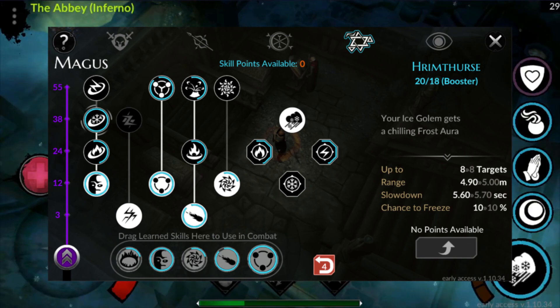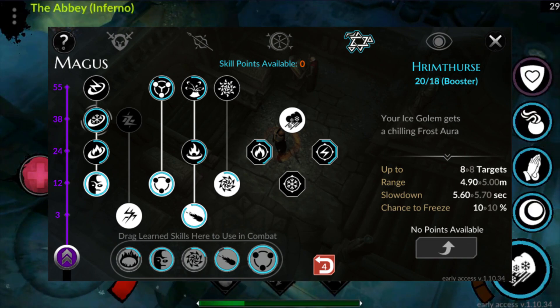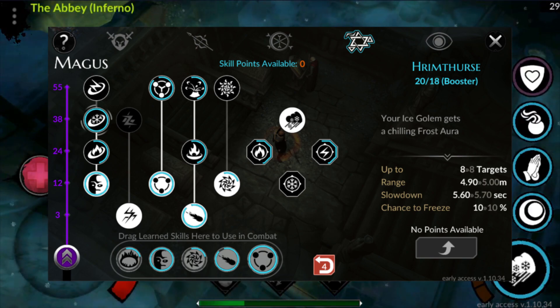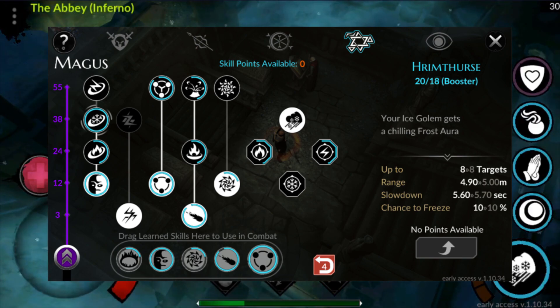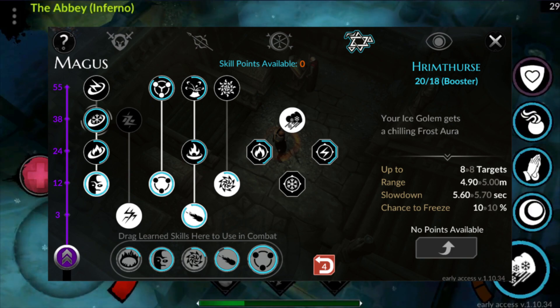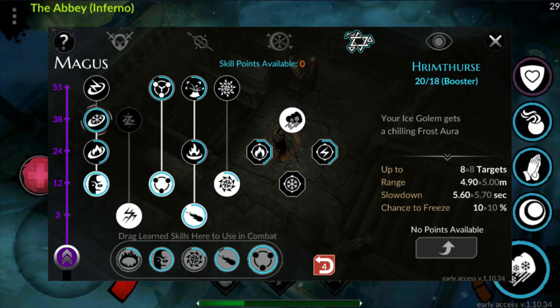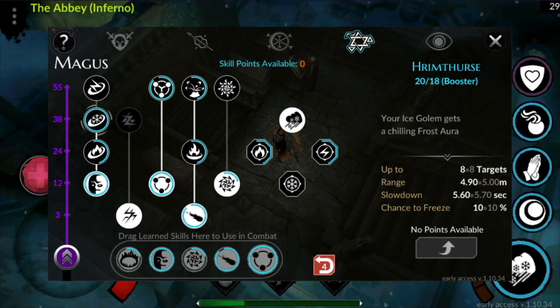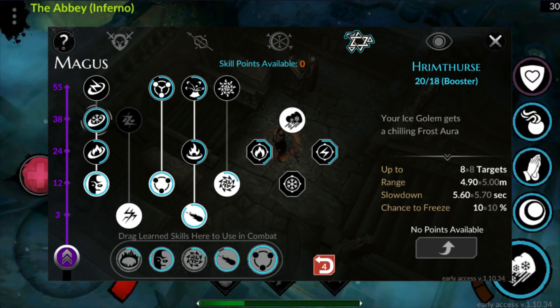Hymn Thirst is a little bit different because it has a frost Aura effect, and it slows down enemies at a large radius. It also has a chance to freeze enemies as well, so I believe this Golem will work perfectly with a Poison build that requires time to deal damage over time. However, the effect might be a little bit different than I initially thought based on the screenshot, so I will have to wait until the new internal patch comes out.